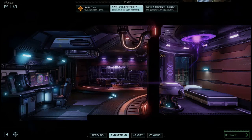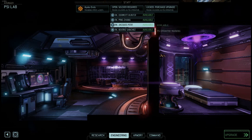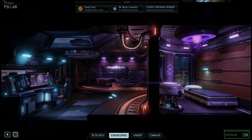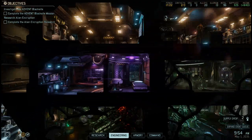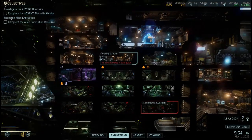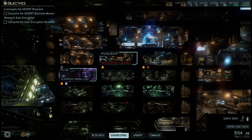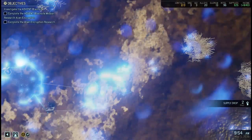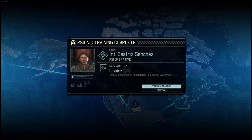Having an engineer that boosts your training speed is absolutely a boost. Once the operative starts training, you'll have to wait just a little bit. You'll send your operatives on other missions, and after a while your psionic training is complete.